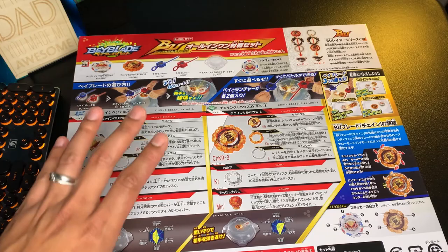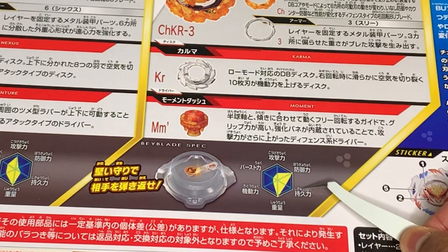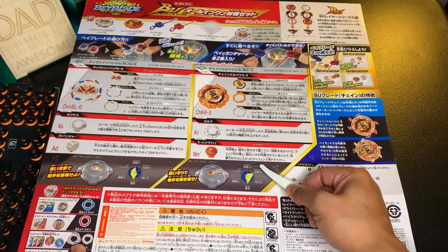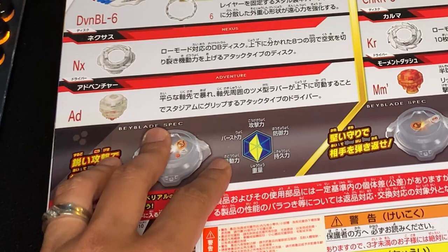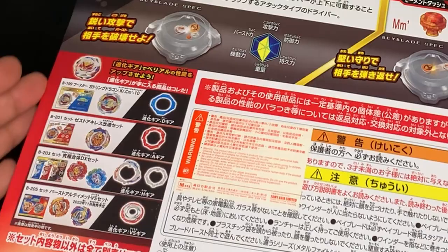We'll talk about these parts more later after the actual unboxing. Over here are the stats for Chain Kerbeus — defense and weight are off the charts with stamina not too far behind. Since Chain is a defense type, mobility, burst, and attack power aren't too high. Divine Belial's stats are a little bit more well-rounded compared to Kerbeus, and its main weaknesses would be its low defense and stamina.